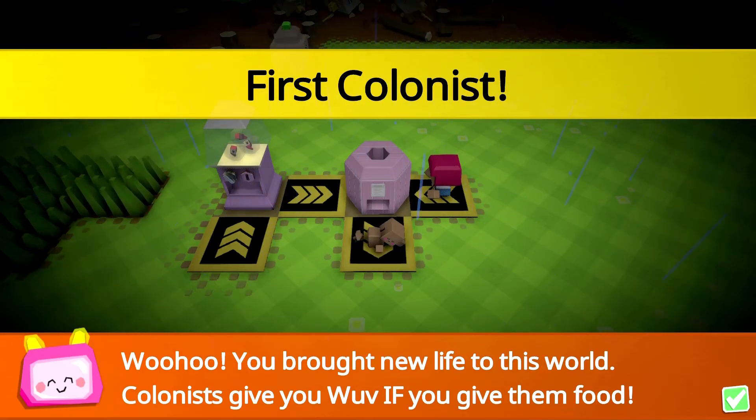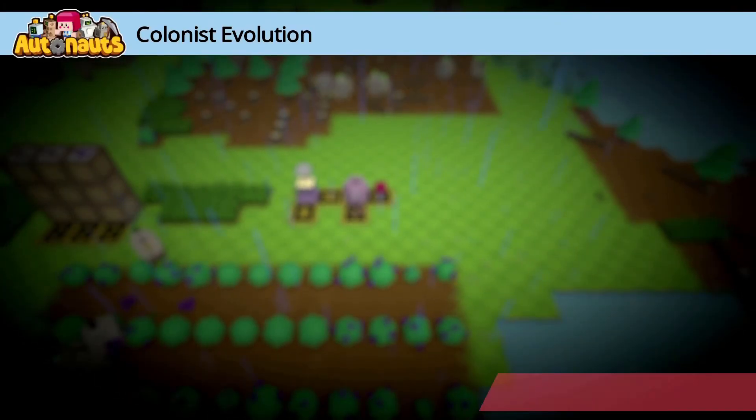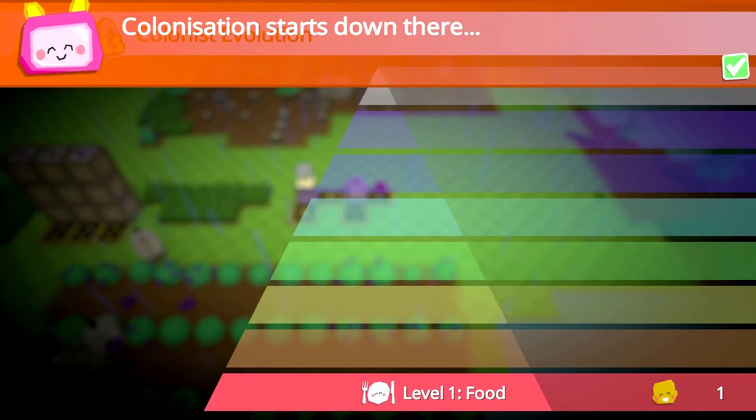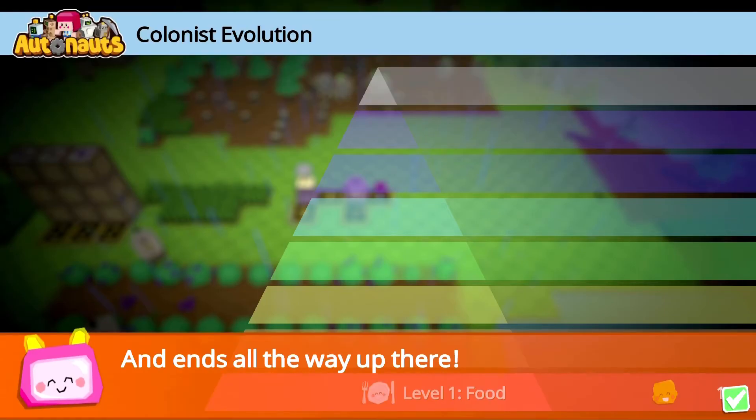There we go. First colonist! Woohoo, you brought new life to this world — colonists give you love if you give them food. What's this? We got a triangle: level one food, one colonist. Colonization starts down there, so this is where we're starting at the bottom, and it aims all the way up to the top.